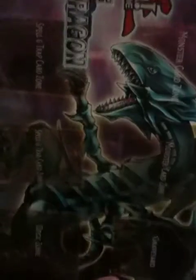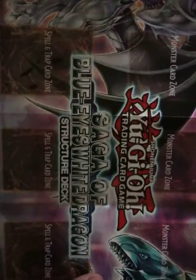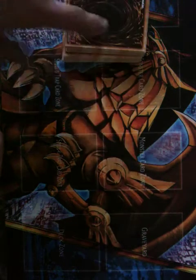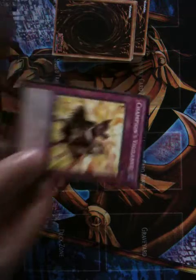The field mat has Zora on one side and Blue Eyes on the other. In the middle it has the Saga of Blue Eyes White Dragon structure deck logo. So it's very good to have. Now I'm going to go ahead and start from the bottom and go straight up.